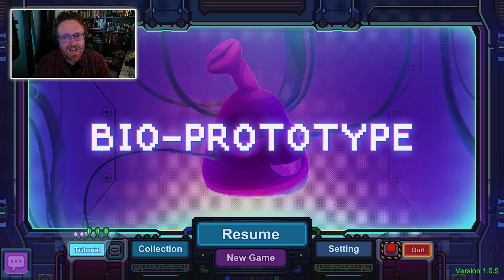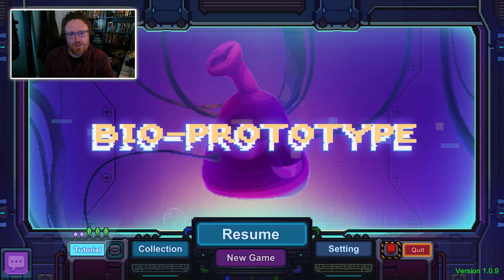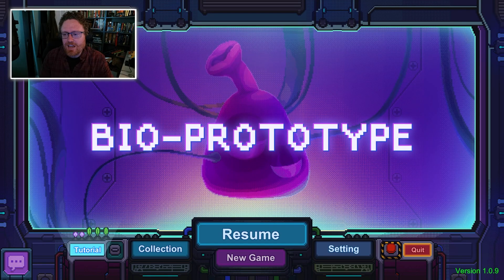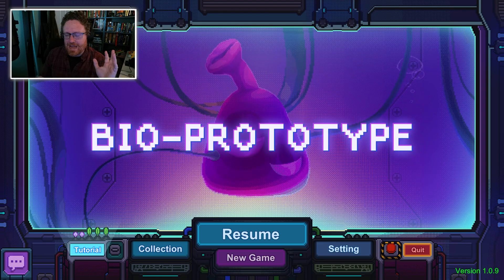This is Bio Prototype. It is a vampire survivor style game that was recommended to me by my friend Matthew from work. He also was the one who recommended, a long time ago, the game Transistor to me. I think these two games have a lot in common, in that it's about taking a character and kind of programming them in order to have the set of abilities that you want.